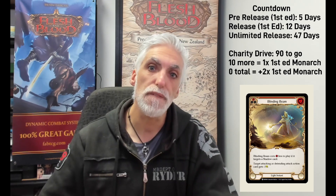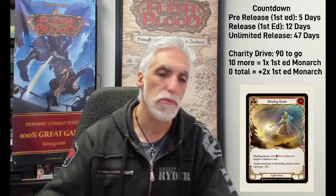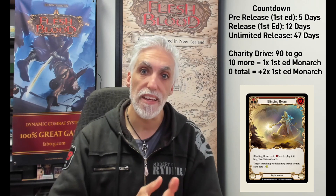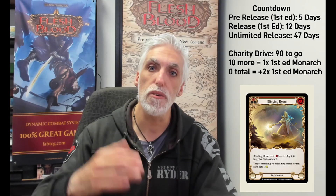Blinding Beam — a light instant I found in the gallery. It costs one less to play if it targets a shadow card. The target attacking or defending attack action card gets neg three. So if they're looking to block your phantasms, you can play this as an instant to give neg three. It's a common, so it'll also come in yellow and blue for neg two and neg one. Neg one might be enough when illusionist needs resources. If defending a shadow card it's most likely a sideboard option, but wow — great card.